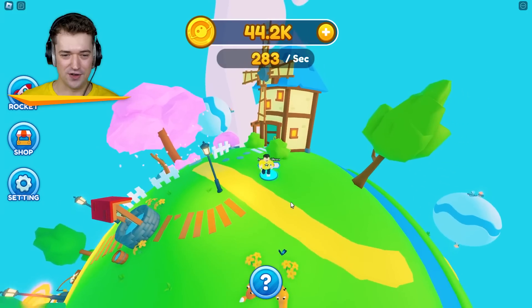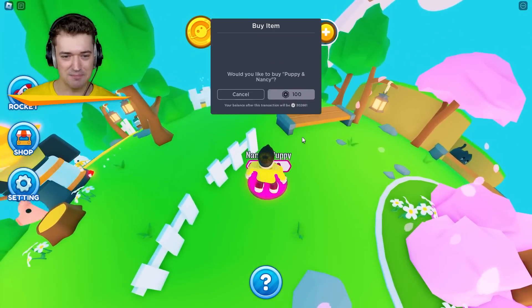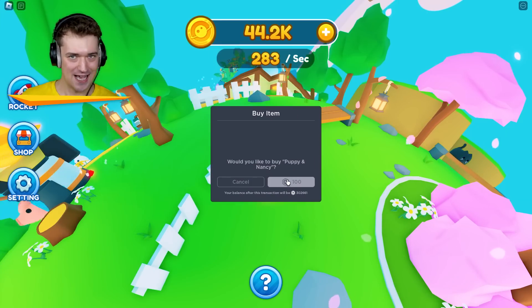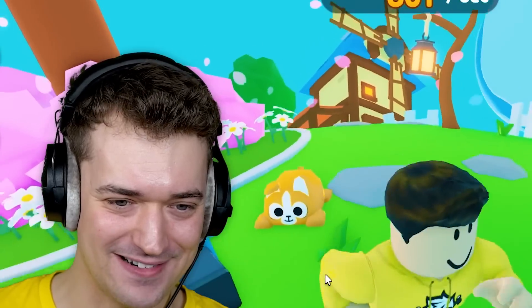Windmill — very important. This is how we get electricity. I gotta run back to my money-making thing. Nancy and puppy. I'll let Nancy move in here. Aw, that's cute. Look at that little pupster — that's adorable.